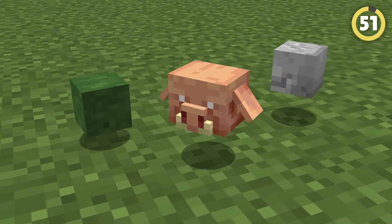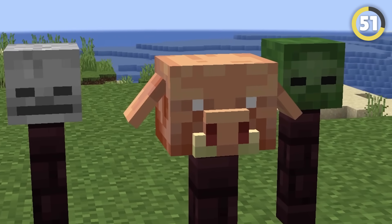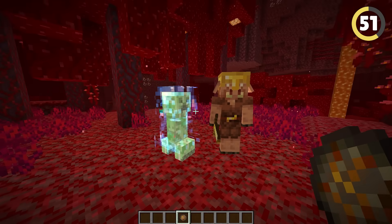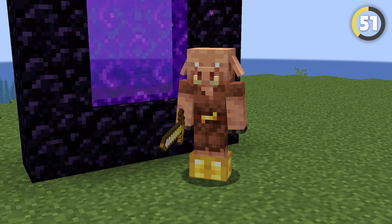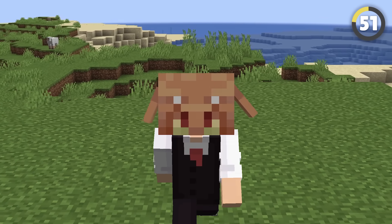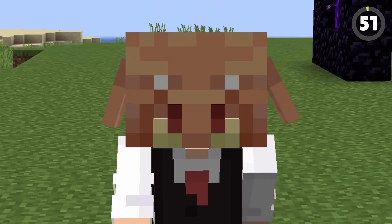Piglins can now drop their skulls, just like zombies and skeletons, and they're way cooler than any other mob head. The method to get them is still blowing them up with a charged creeper, except a little harder, as you can't actually bring piglins to the overworld without them turning into zombies. It's worth it though, as you can put one on your head and his ears will actually flap while you walk around.